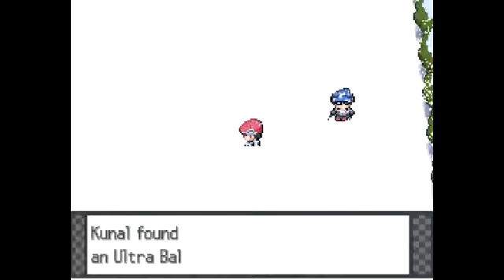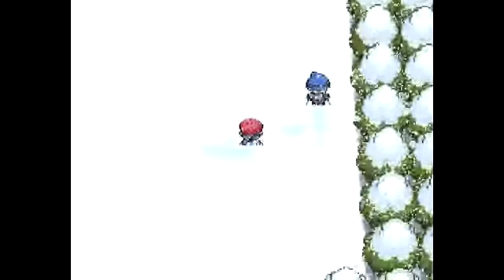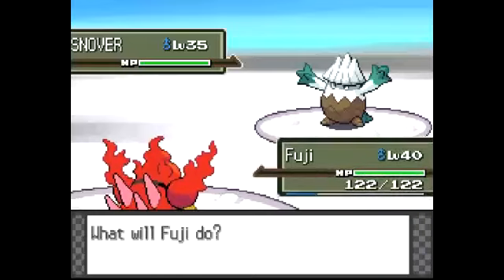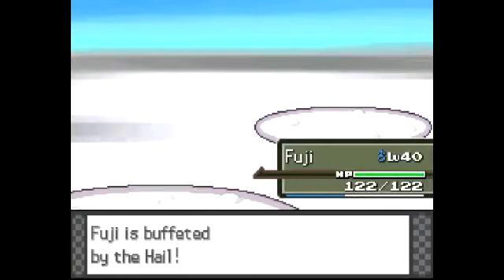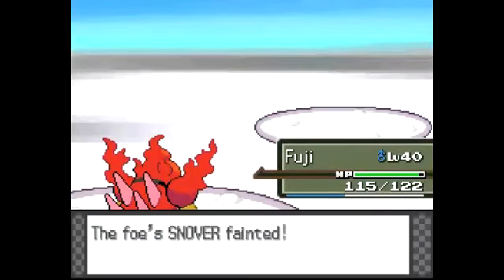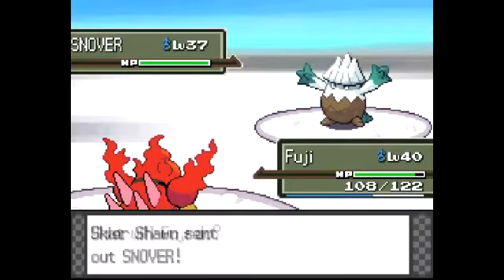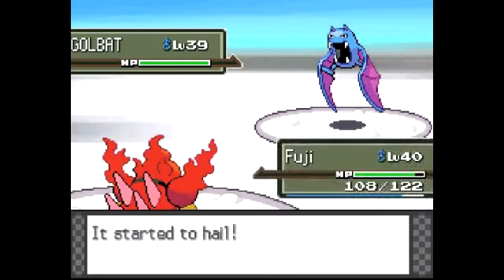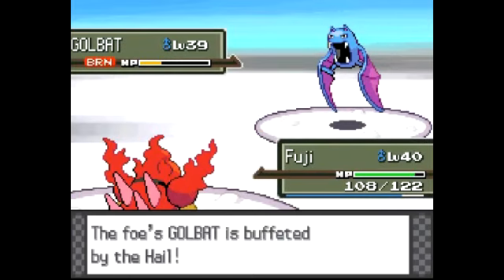Here we have an item - Ultra Ball probably. Snowver is actually just not a good Pokemon. It's weak to like 10 types - I think it has the most weaknesses ever. I actually didn't even talk about this, but you guys probably saw how I evolved Fuji with the Magmarizer - kind of a trade, quote-unquote. You can evolve Electabuzz in a similar way. And you can also evolve Rhyperior - I believe we got the Protector last episode. Dusclops evolves with the Reaper Cloth, I think. Either way, we're going to battle these guys. Oh, we burned it! Nice. Fire Punch away - the burn should kill it.